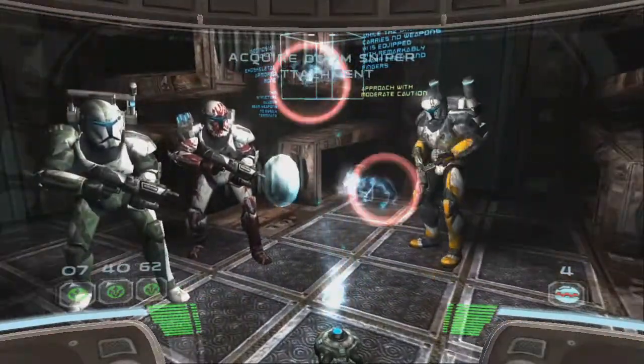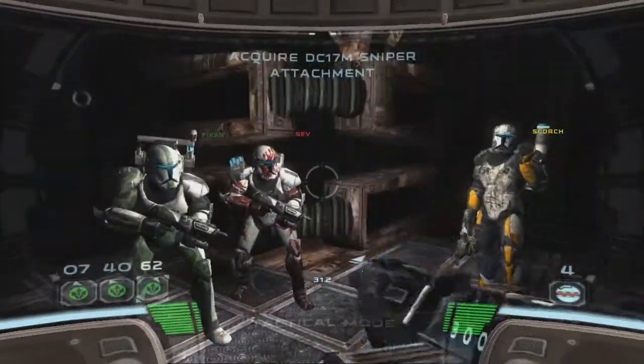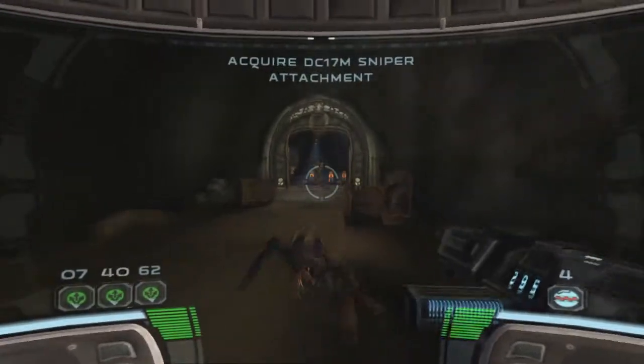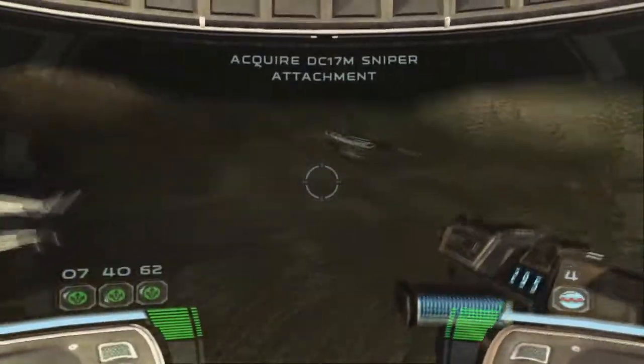Star Wars Republic Commando is a first-person shooter set during the Clone Wars, where you play as an elite squad of commandos called Delta Squad. As 3-8, aka Boss, you'll be joined by 6-2, aka Scorch, 42, aka Fixer, and 0-7, aka Sev.